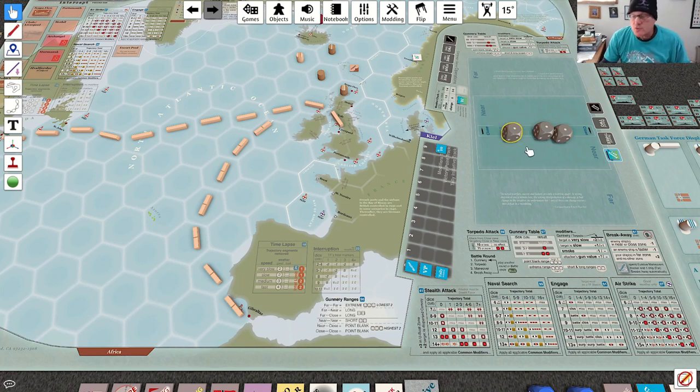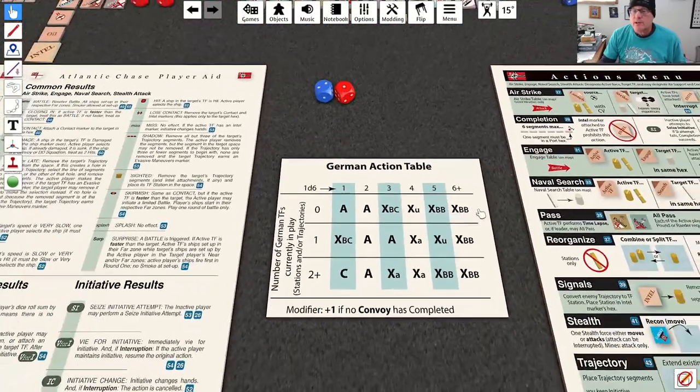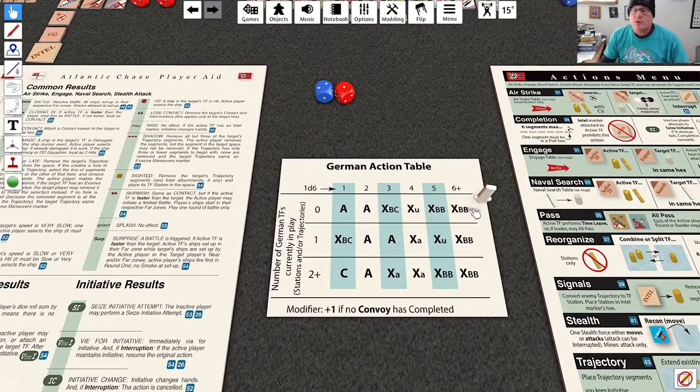Initiative switches to the Germans. We roll for weather and there is no change. We're rolling on this row because there are no German task forces on the board, and we have a plus one because no convoy has completed at this point. We got a four, which is an XA result. Looking at the table: if there are already three German task forces in play, apply a C German action table result instead; if two or fewer, select the task force nearest a British task force.